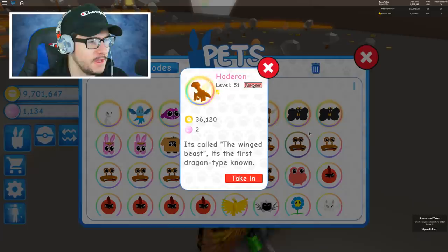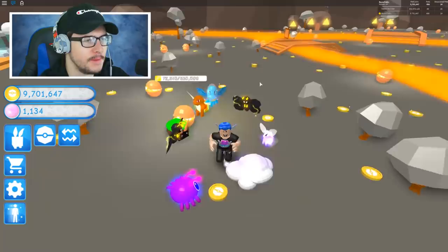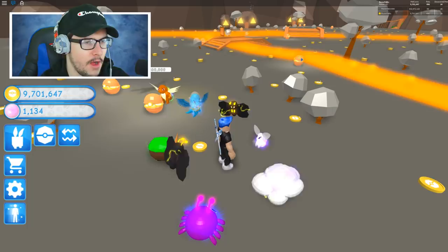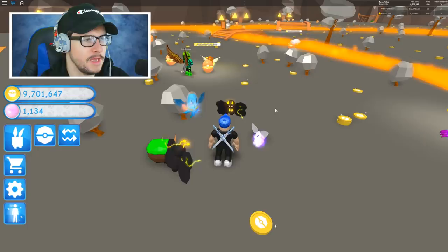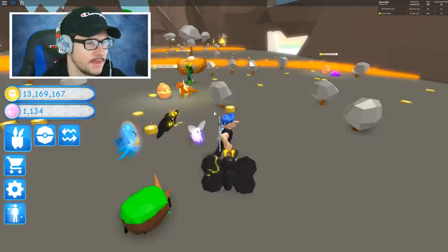I was trying to show you guys multiple of this pet, but unfortunately I cannot. But at least there's one right here and we're showing you how good it is. If I had a full team of Haterons, I could literally just plop them all on these big pet ball chests and it would get so many coins. It's probably going to be insanely helpful to send them to the giant chest in the ghost town area. I'm super hyped. Thank you again, Master Devotee, for letting me borrow this thing.